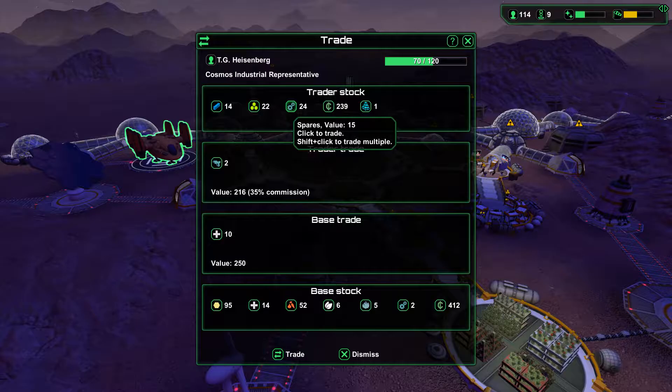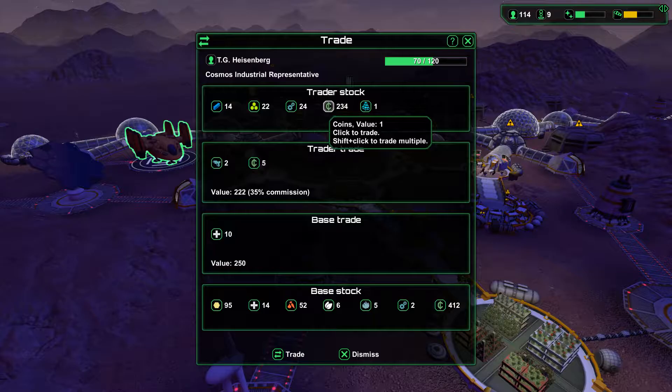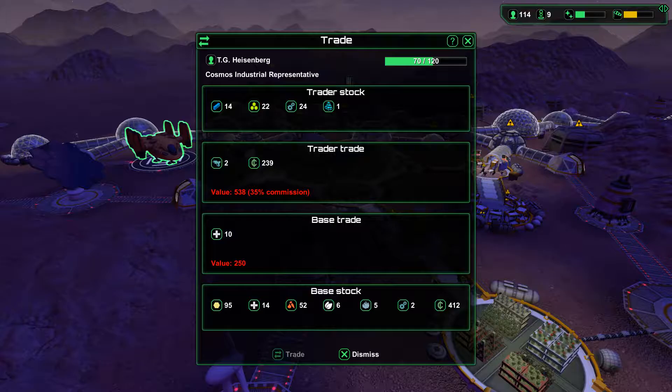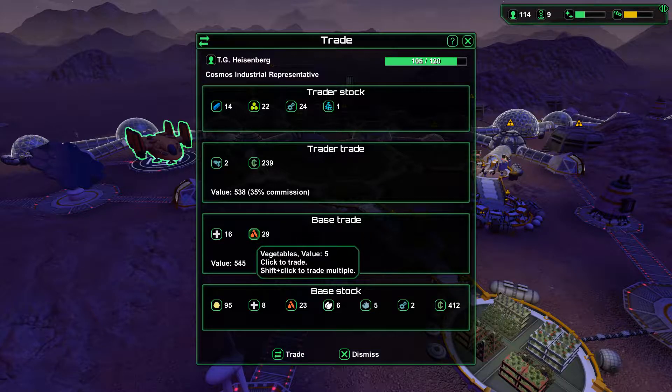Let's start by building an extra airlock here - a big one, on the exact opposite side. I need airlocks to be able to get staff out in case there is an emergency, or for whatever other reasons you might need to get staff out of the actual base itself.